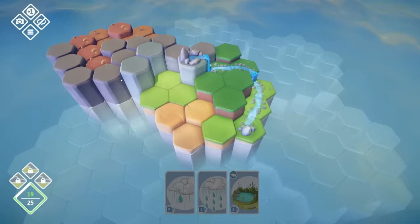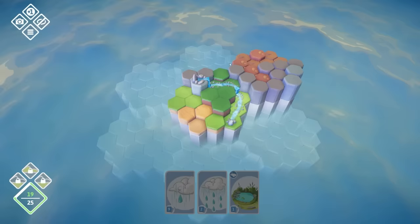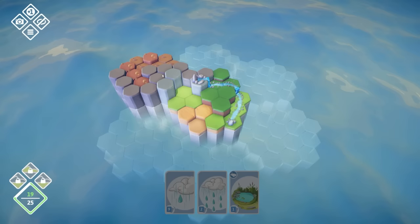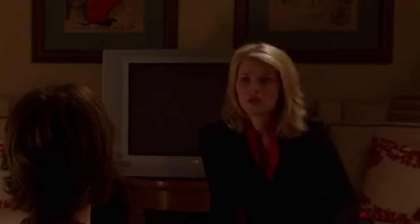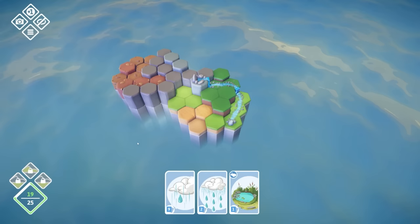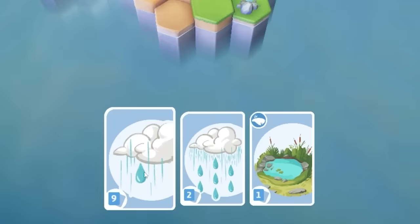This new island is pretty rocky, so you probably want to shove the rocks together. You can rotate these tiles as well. We also gained some more cards — so you can see the rainfall one, we have nine of those.